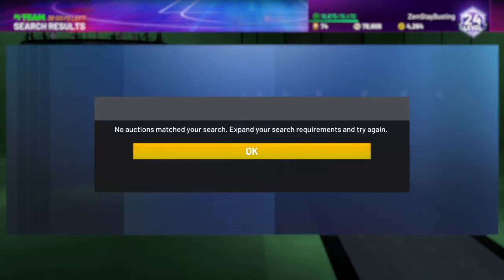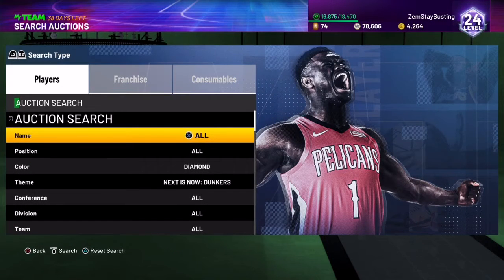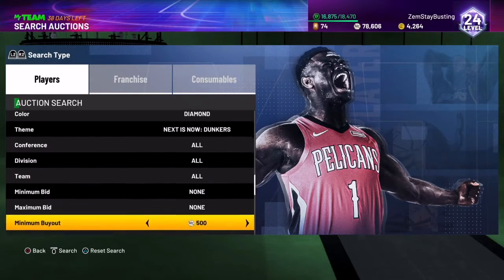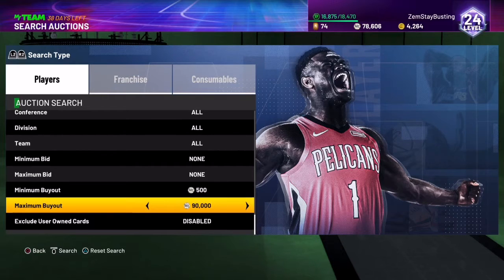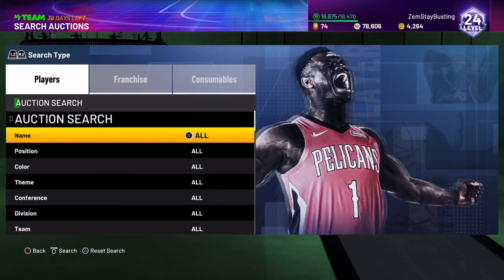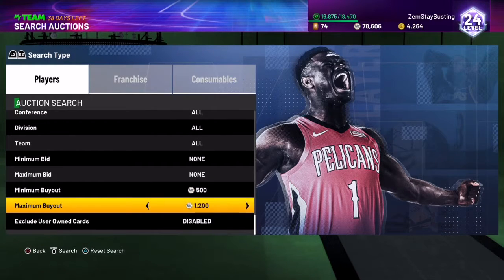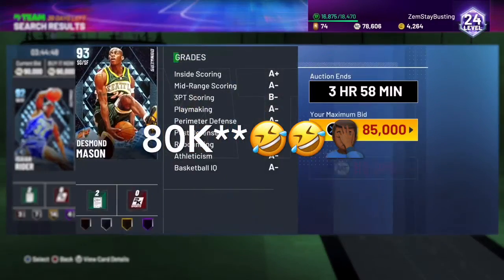The next snipe filter is the cheapest diamond in the Dunkers pack. Unfortunately they went down to a buy-now price — I don't think a lot of diamonds will go over 100k anymore because people are leveling up their teams and spending MT. The cheapest Dunkers diamond is around 90k. You want to adjust your buyout accordingly — remember, 2K takes away 10%, so 10% of 90k means your effective return is around 85k.